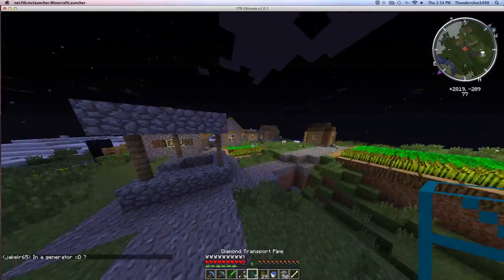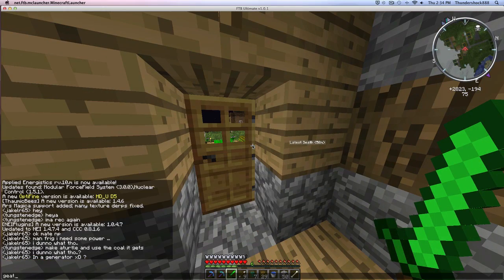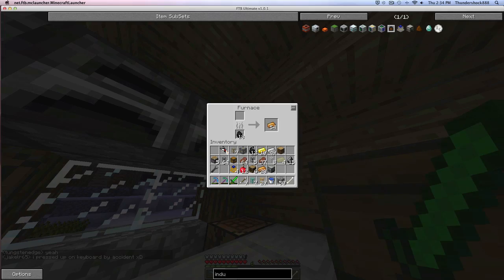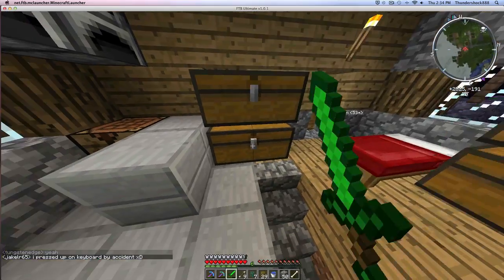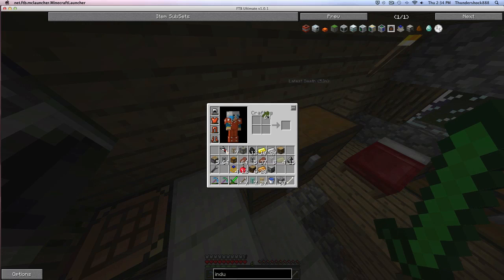I'm gonna go grab some waterproof pipe so you can make some waterproof pipes. Generators actually aren't bad — they generate more than a single advanced solar panel. I'm looking for that cactus stuff. Here it is. What you need to make waterproof pipe is just like that, and the pipe is waterproof. Let's make like 10.